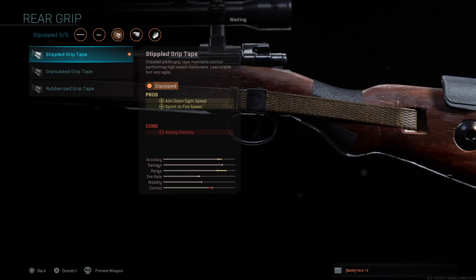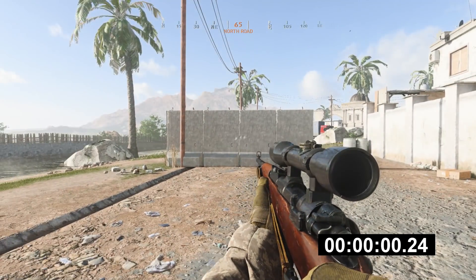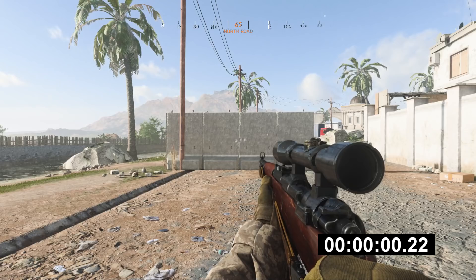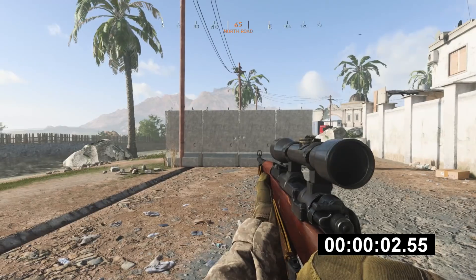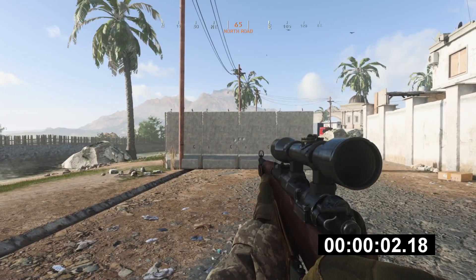All of these classes I'm showing you today are going to help with aim down sight speed, because that's what you want as a quickscoper. The Kar 98K without attachments zooms in at 0.24 seconds, but with attachments it's 0.22 seconds — a little bit quicker but not by much. The big difference comes with reload speed: without attachments it's 2.55 seconds, and with attachments it's 2.17 seconds — about half a second faster.